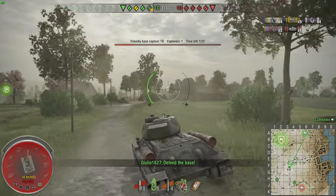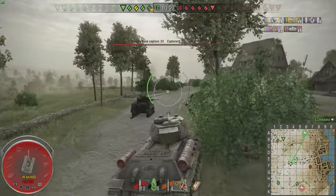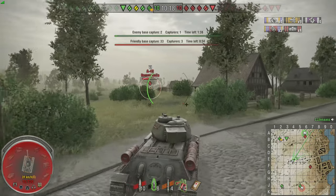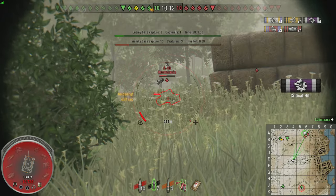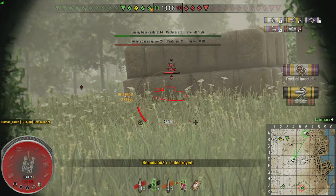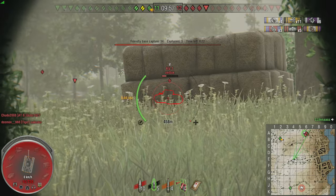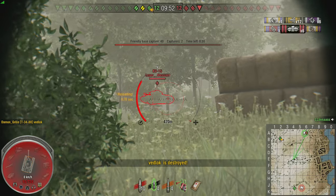As always with weaker tanks, I'm on the lookout for defending the base. Playing with randoms, people often aren't good at defending — they wait until the buzzer and by then it's too late. As soon as I realized there was a risk of getting capped, I moved back for base defense. We've got an A43 — managed to get a tracking shot on him which resets the cap, then take him out. They still have three people capping. Nice shot into the side of the KV-1S.